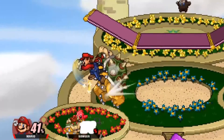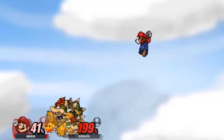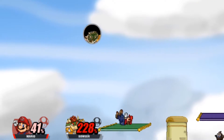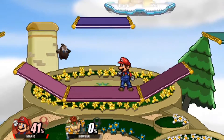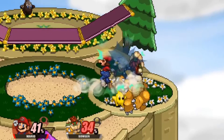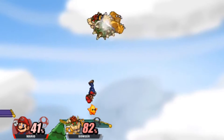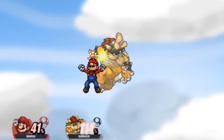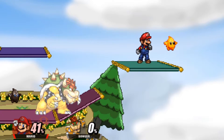Up special is not very good in this game. In Ultimate it would kill so early, but here it took until 287% on Bowser. At least all the hits usually connect. Down special, on the other hand — you can hit most of the hits on that too. Instead of using up special to kill, use down special. Anything is basically better than up special. Down special killed around 100%, so way better.